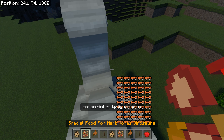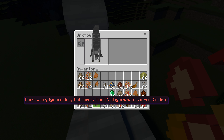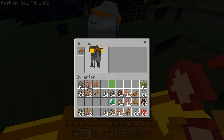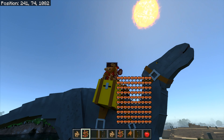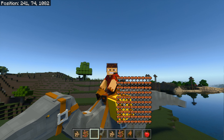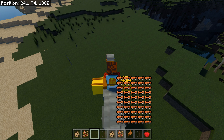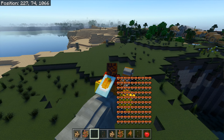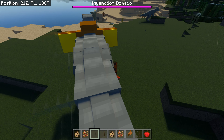You press E and then you get the Iguanodon saddle. It's got saddles for Iguanodon, Gallimimus, and Pachycephalosaurus — all of them! Let's look in third person — oh wow, that is a nice saddle, absolutely superb. Let's ride it along — it's quite a slow beast, but it looks quite good. Let's get off and make it sit down.